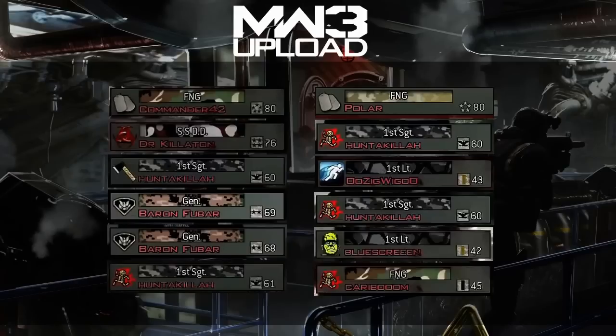One initial thing, probably the most important thing — as you can see there's 80 levels, because the 80 is located next to the commander symbol, so that's pretty cool. And if you guys didn't know, there's actually 10 prestiges in Modern Warfare 3, so there's going to be 80 levels and 10 prestiges.